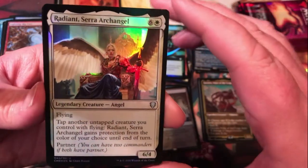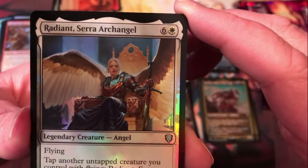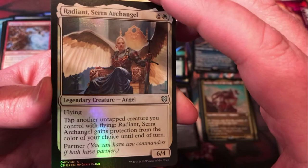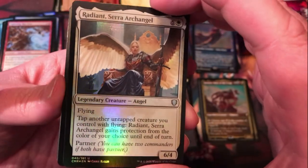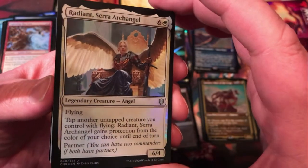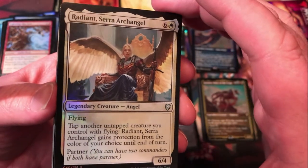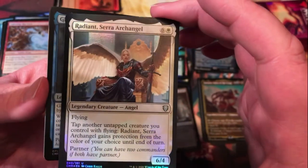Radiant, Serra Archangel — just a good-looking angel. There's a lot of great art in this set. Radiant's an old-school character I always kind of liked. Kind of has some flying tribal — have another untapped creature you control with flying as protection of the color of your choice still on a turn. A 6/4 flyer is pretty good in limited for sure.